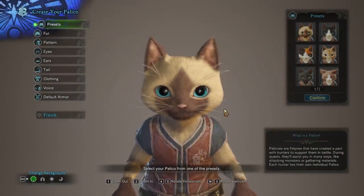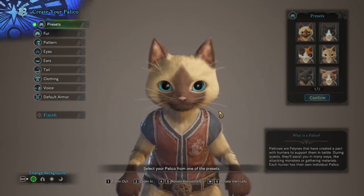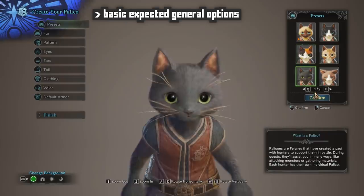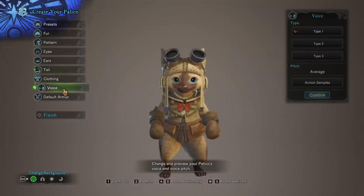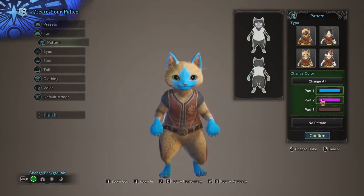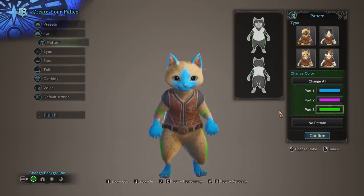And now on to the Palico creator. Starting with Freedom Unite, the Monster Hunter games allowed you to have a cat companion fight alongside you, also known as a Palico. The franchise has allowed you to customize these little critters more and more with each entry. Just like the Hunter, you get a handful of presets. You can change the cat's fur, pattern, eyes, ears, tail, voice — all that good stuff. You can change the Palico's fur color as well as three colors on their fur pattern for a combined four different colors at once, with full color customization including brightness and saturation sliders.